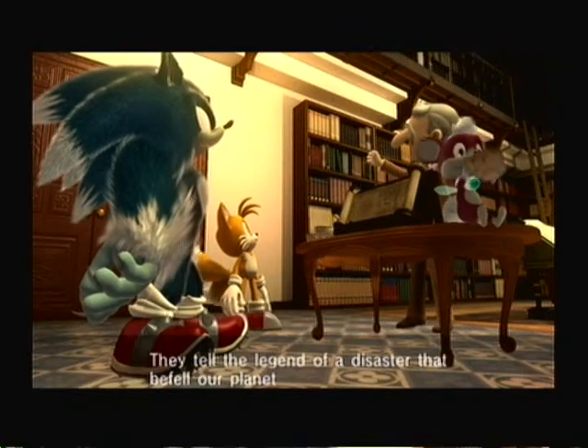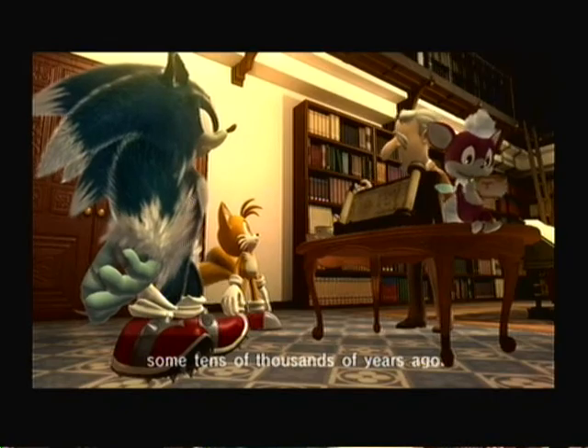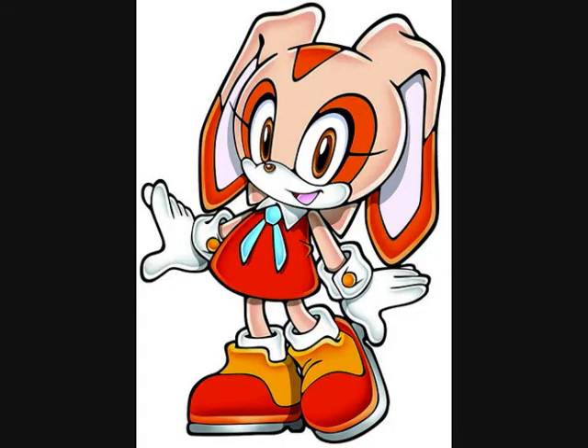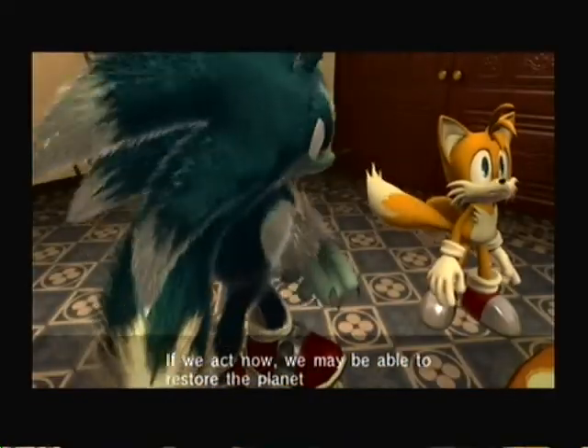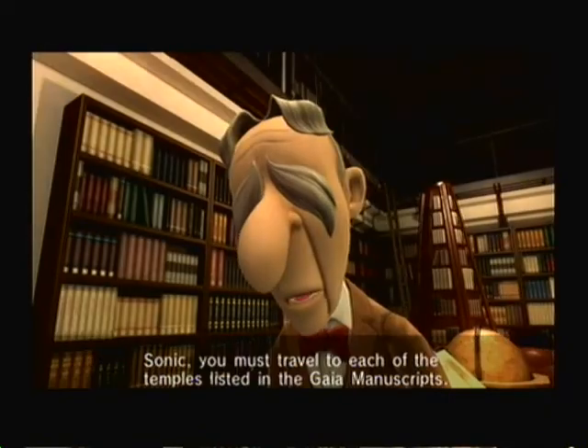Sonic and Chip meet up with Tails, who tells him that they need to go see Professor Pickle. Pickle? What's up with all these food names? Eggman? Chip? Cream? Cheese? Pickle? Ugh. Anyway, he tells Sonic that the planet has broken up into sections and that only the power of the Chaos Emeralds will restore them.